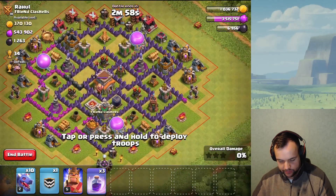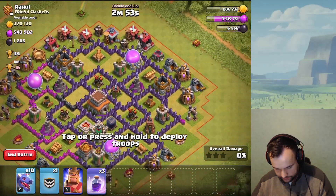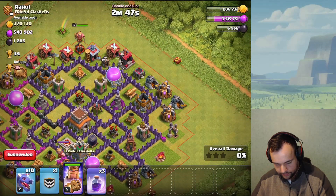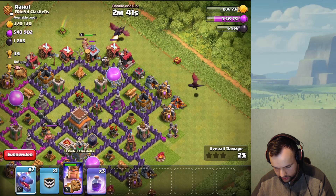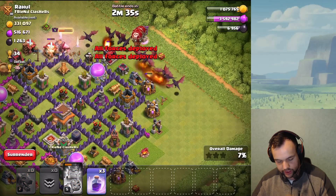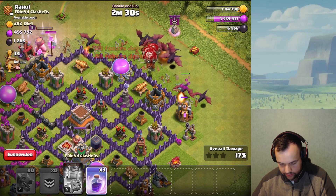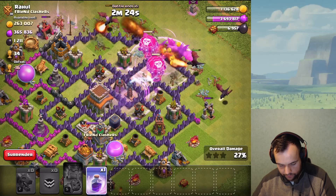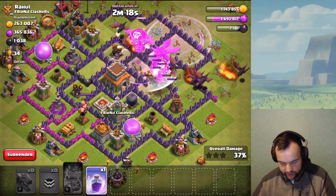This base is not a maxed Town Hall 8, and one air defense is upgrading — which is good for us. I'm going to put the King over here so he tanks the archer tower, then get a couple of dragons going there and over here, balloons in the middle. I'll use a rage spell right about there and another one just behind so the balloons hopefully take out at least one air defense.